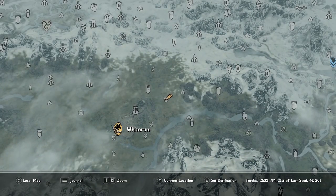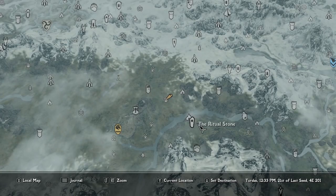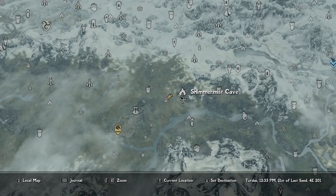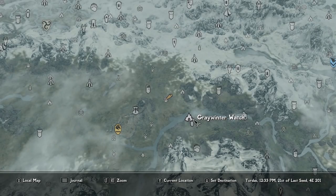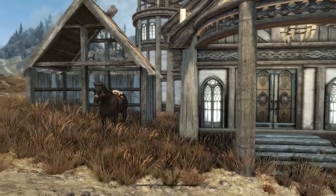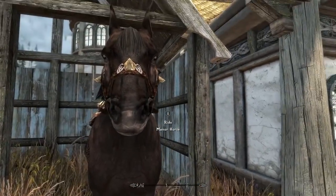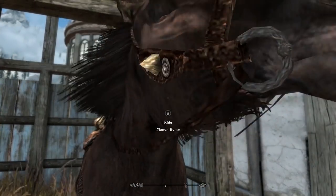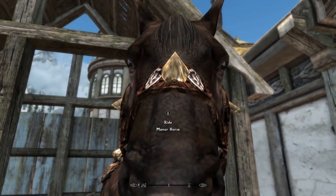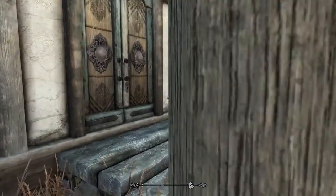Quintower Manor is located right outside everyone's favorite hold, Whiterun. Nearby we have Whitewatch Tower, Shimmer Mist Cave, Gray Winter Watch, and the Ritual Stone. The exterior also boasts a little horse named Manor Horse. Hello there little buddy — your name forever shall be Charles.